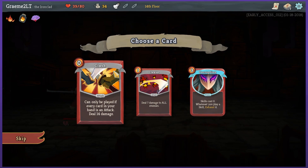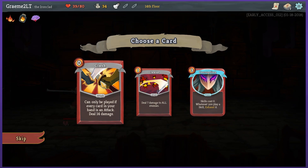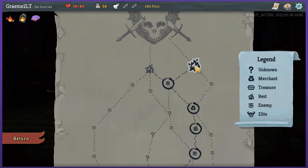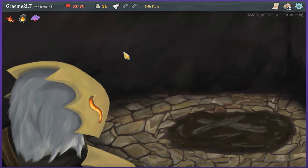Hopefully I get a cool card. Clash: can only be played if every card in your hand is an attack. That's kind of cool. Corruption came up again. Cleave — I'm guessing the boss isn't gonna be multiple things. I'll try Clash — I don't know if that's really the right way to go here. I get to rest again. I'm going at this guy with like three quarters of my health — that's not bad.